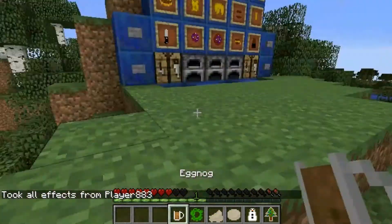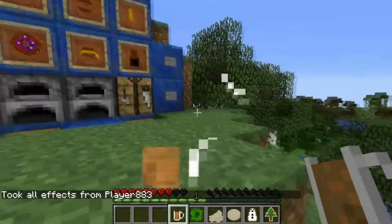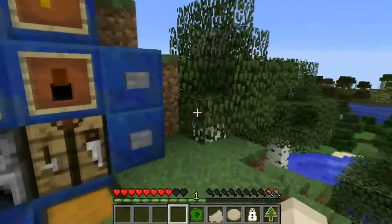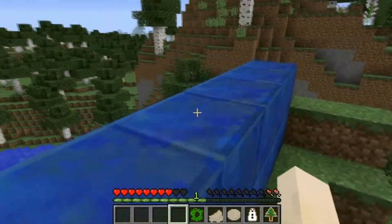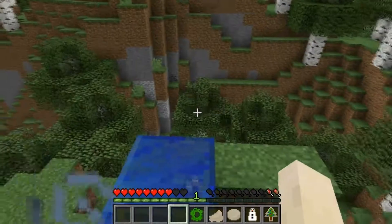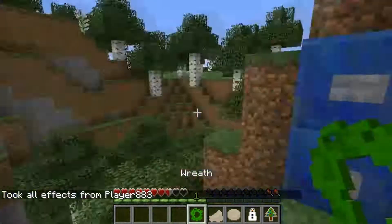So there's a mug that you craft. There's eggnog — this is the biggest fail part of this update. You eat it and you don't get the mug back, which you're supposed to. You eat it and it gives you slowness, because you're getting drunk. So yeah, that part is fail.